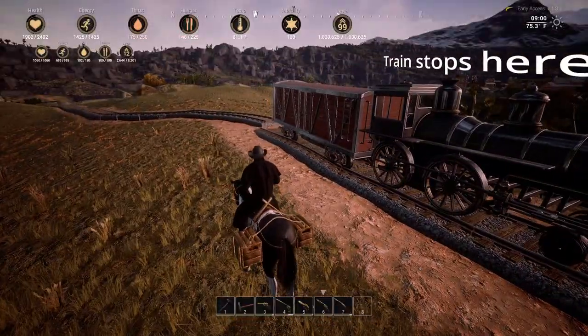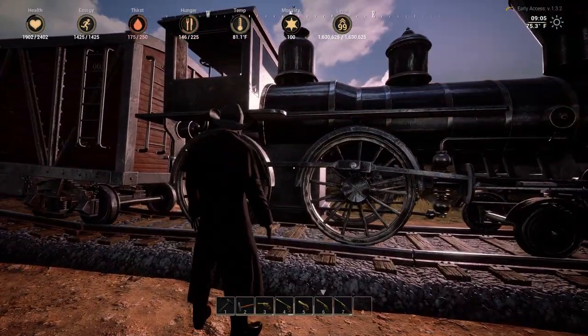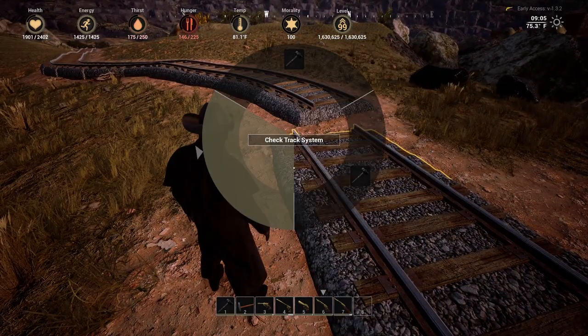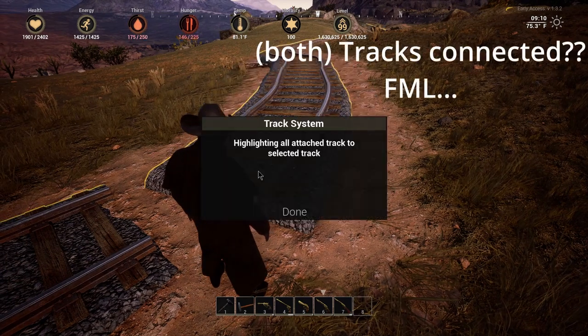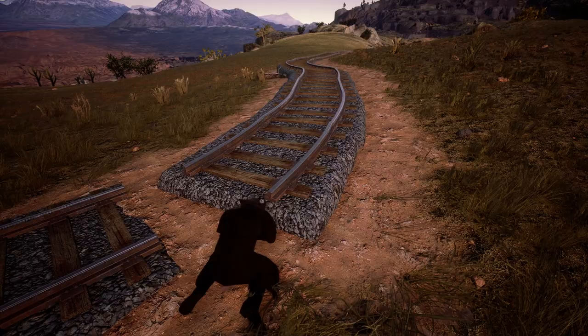I first built the whole track out across over a mile of terrain, then reached a point where I couldn't place any more track near the edge of a sharp drop-off. Then I started testing the track and found out that nothing was connected to anything else. Holy crap, that took forever to sort out to get the new segments completely connected.